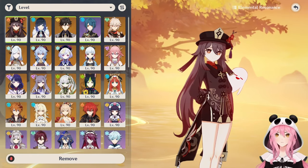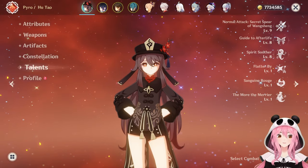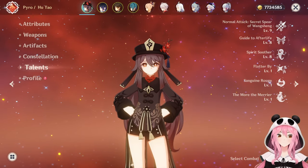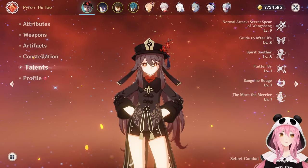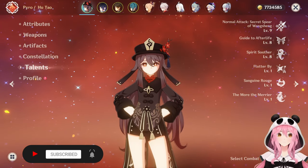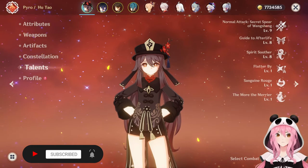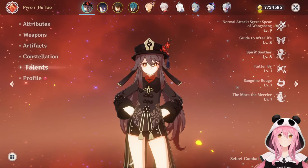We have a lot to go over, so let's get started. Hu Tao is a very, very strong single target Pyro DPS, although you could use her for groups, but she really excels at just absolutely melting bosses in just seconds. Her kit is very similar to Diluc or Yoimiya — we use the whole kit. You shouldn't just be focusing on one ability or one or two talents; you definitely want to get all of her talents up to at least level 8.